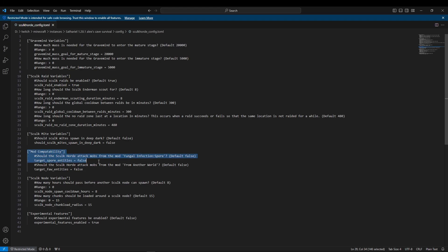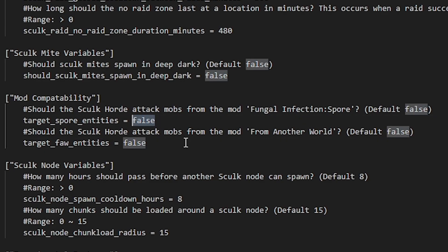For the Skullcord mod, you're gonna find it approximately at the middle of the document, and you have to turn the two false values to true.